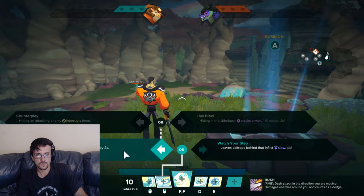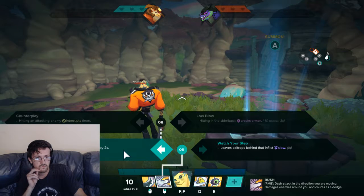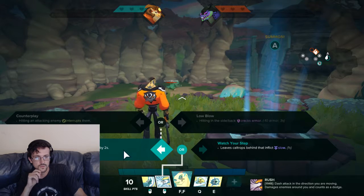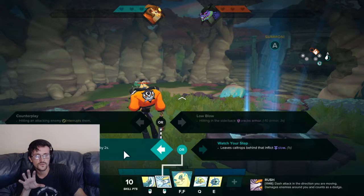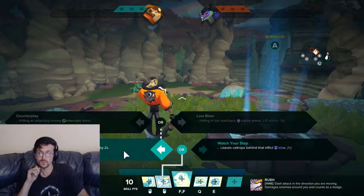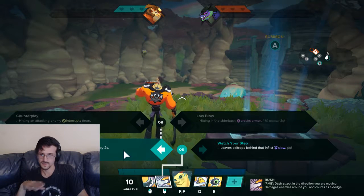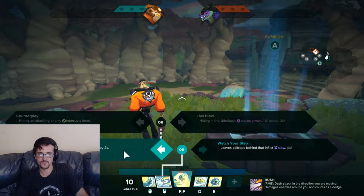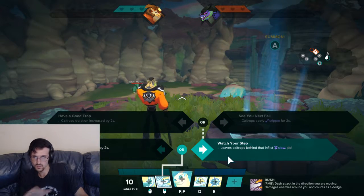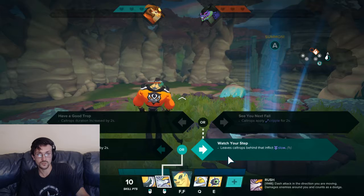Hitting from the side or back cracks armor, and attacking an enemy interrupts them. For higher-level play, Counter Play is probably the best option — interrupting people is fantastic in this game, especially against channeling casters or squishies. If they have decent mobile tanks, go Low Blow. Watch Your Step is a niche choice — if enemy back liners are really getting to yours and costing you the game, that's when you use it.